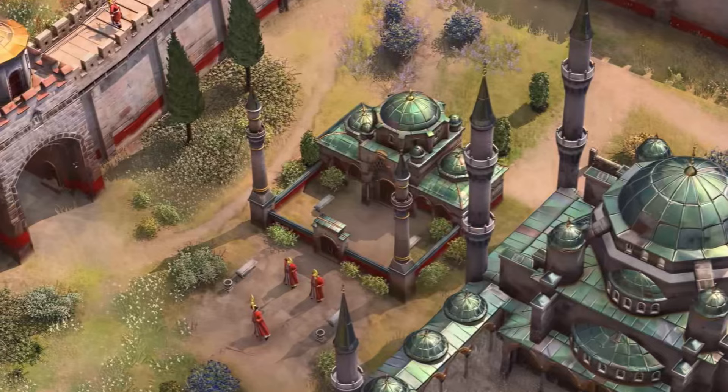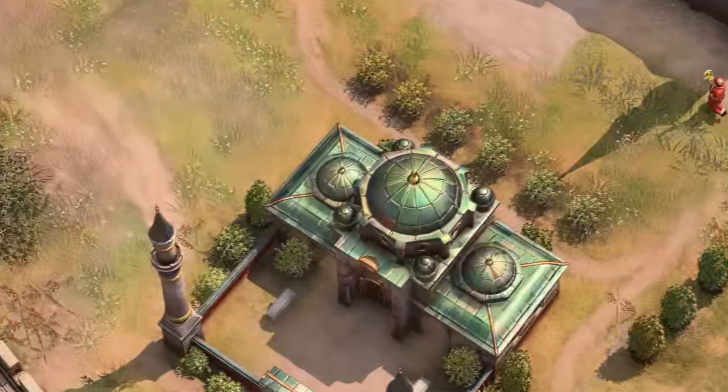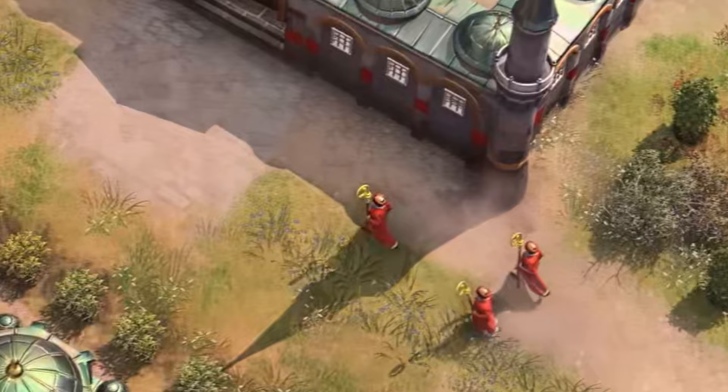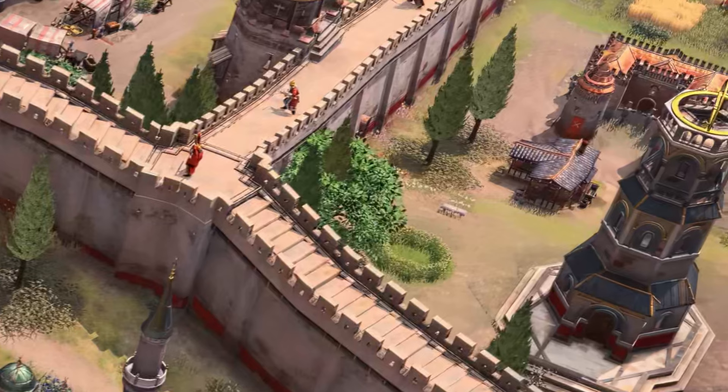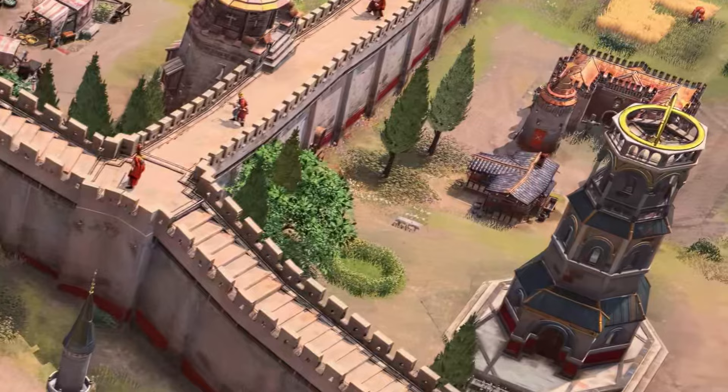We also see other smaller mosques next to it, which are presumably the same as Delhi's mosques. The units around them seem to be typical imams, but they could be viziers as well for all we know. We do see a unique-looking building in the corner as well, and my guess is that this has to do with the Imperial Council of some sort, but it's purely speculation for now.